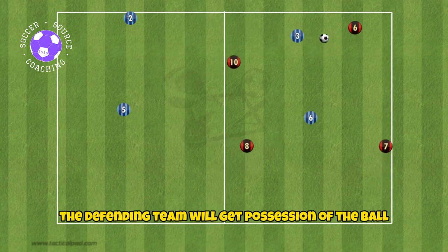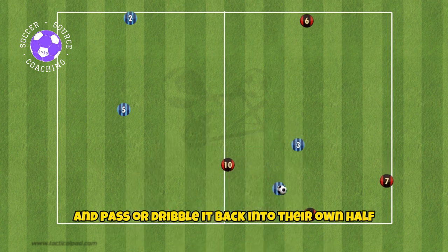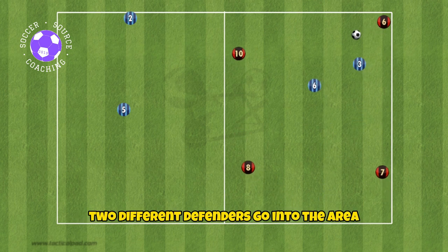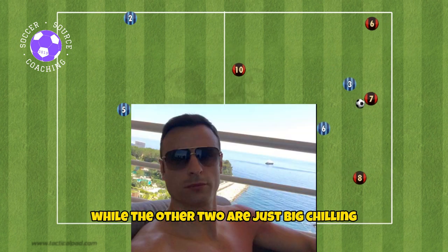The defending team will get possession of the ball if they are able to win the ball back and pass or dribble it back into their own half, or if the current possessing team kicks the ball out of bounds. After each transition two different defenders go into the area to ensure two players aren't just doing all the work while the other two are just chilling.